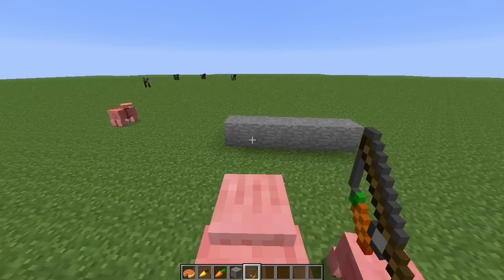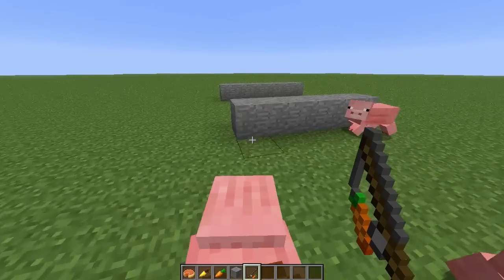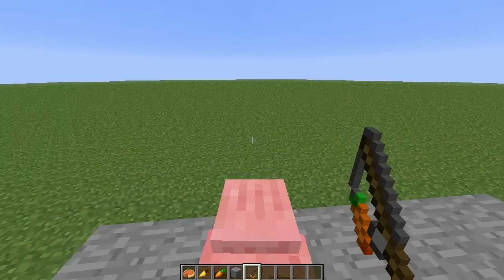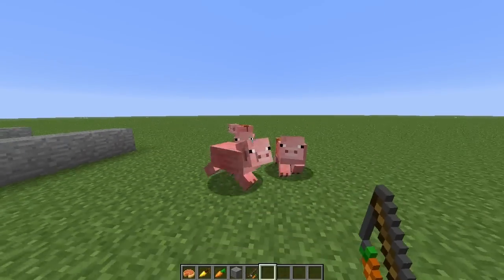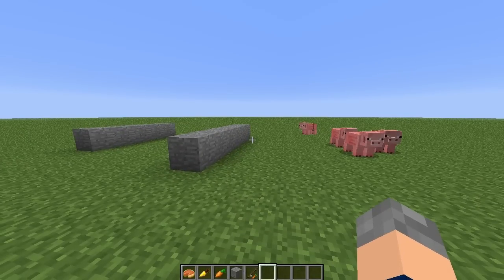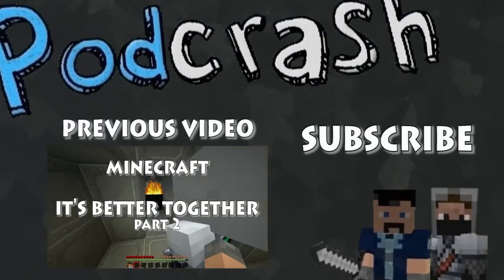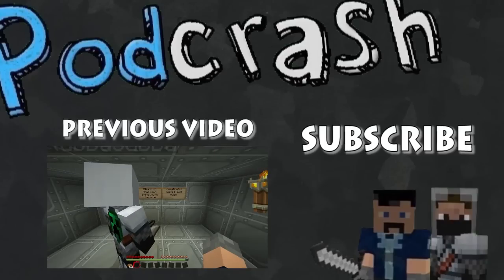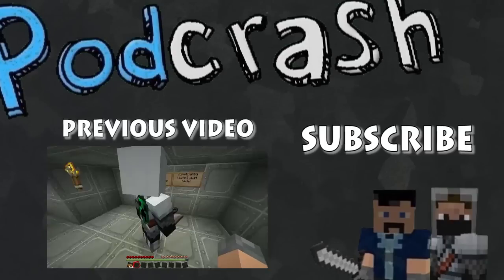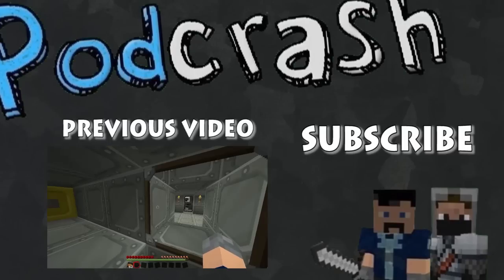And finally, pigs now automatically jump when you ride them and approach a block — that wasn't in the last snapshot and was the main problem with riding them. That's basically it for this snapshot. There's not much in it, but there's enough cool stuff to show, especially those presets for the superflat world, which could be pretty handy. That's it for this video — see you next time!